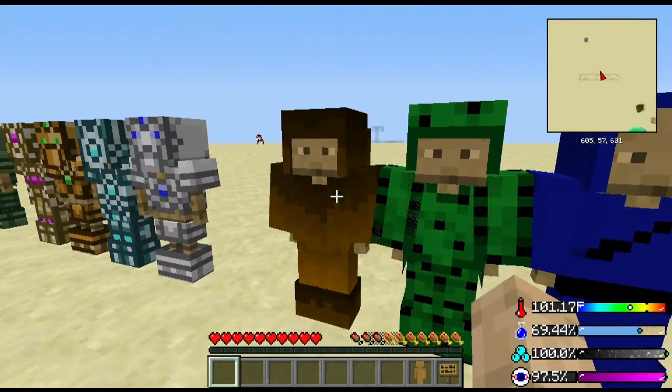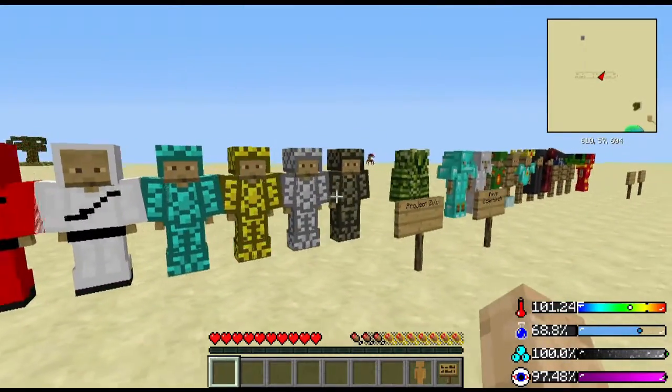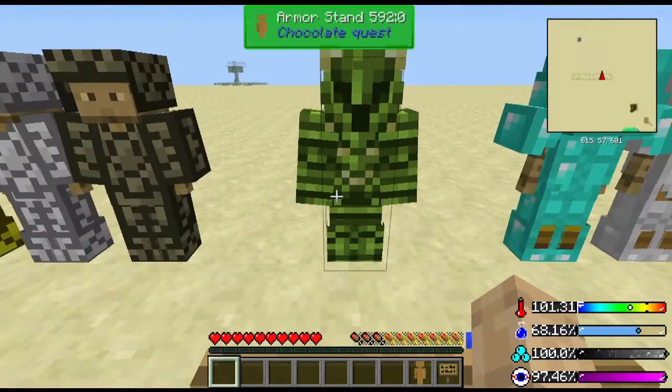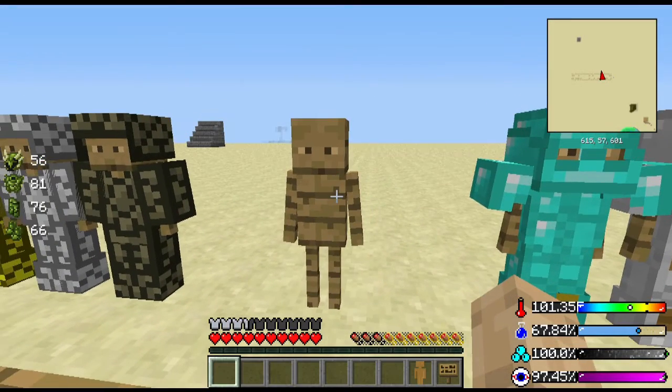You can also make farm armor, which is still not that great. You get it from killing Project Zulu animals. Then you got Pam's Desert Craft — if you're in the desert, you can make desert armor, some quick easy starter armor to help you out a little bit.